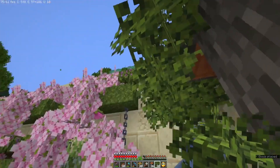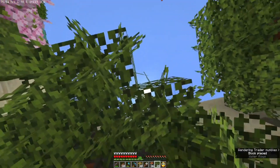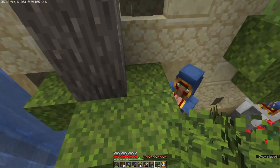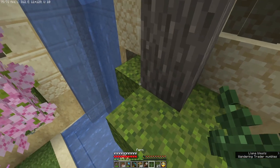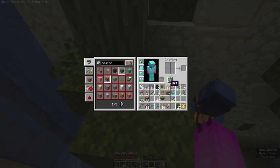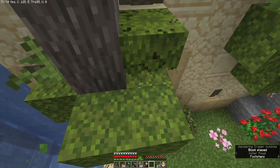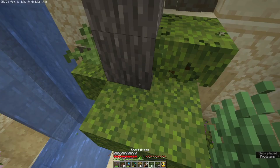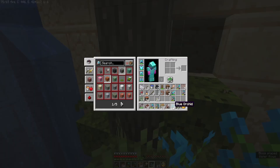I'm gonna have to go back up to do these leaves properly. May as well do this while I'm here. Let's put the fern there, flowering azalea there, and some grass. Oh hang on — also a blue orchid. Beautiful!